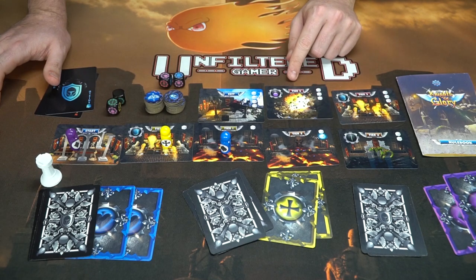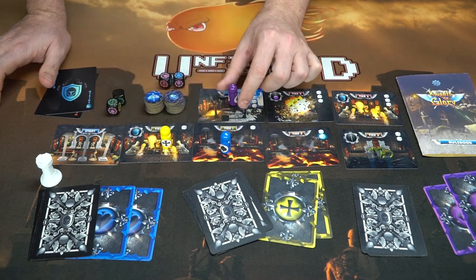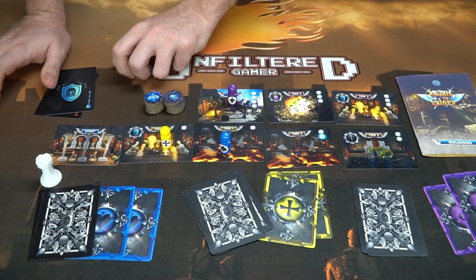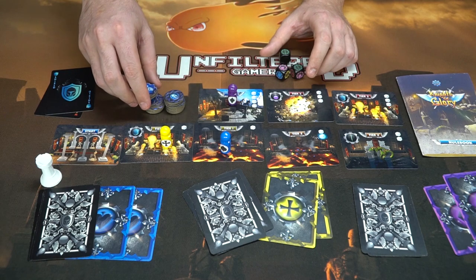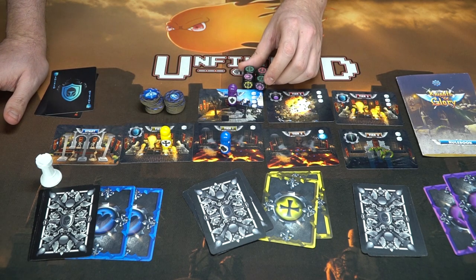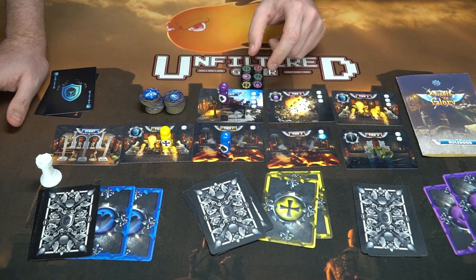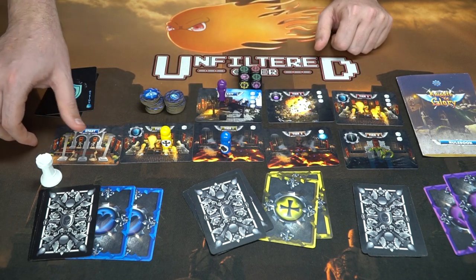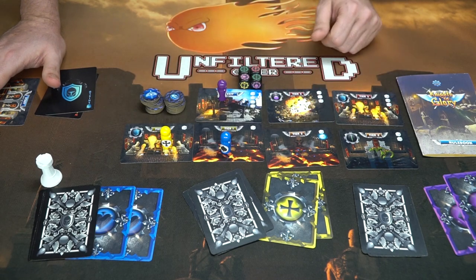Cog tokens are very useful because each cog can be used to block one symbol on a dungeon card. The rooms get progressively more challenging as you advance. At the exit, you cannot bluff — you must roll all the dice and genuinely have the right cards. You can use cogs and wilds to cover symbols, but you must not bluff. If you succeed, you escape the dungeon.